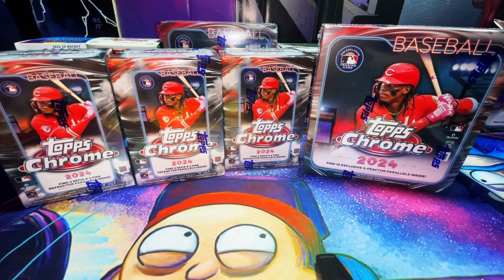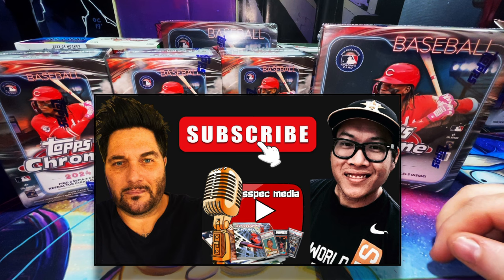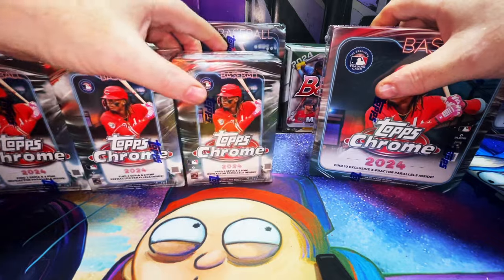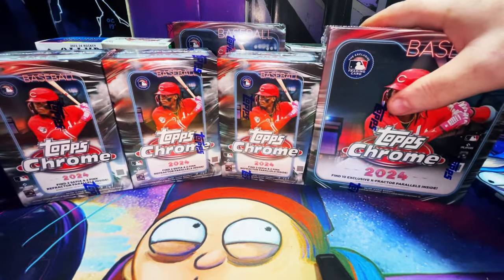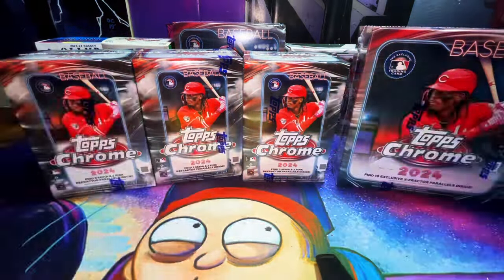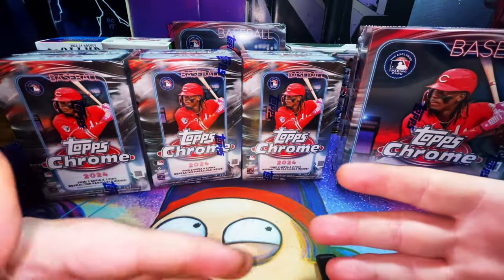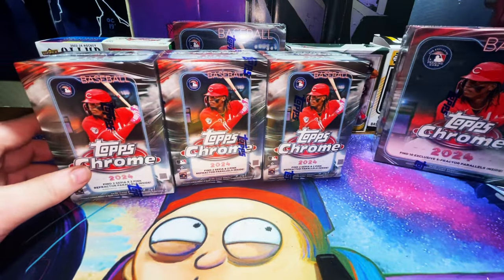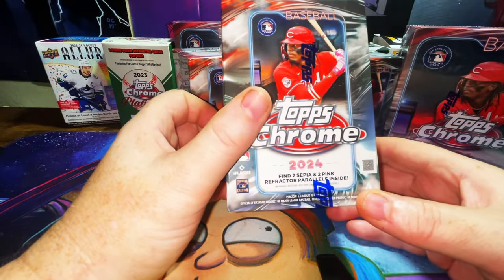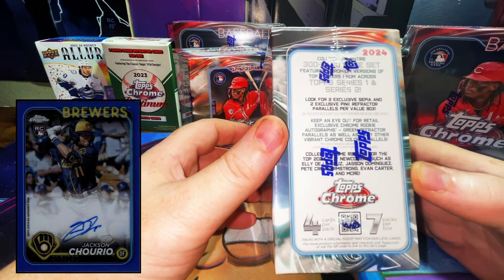What's up everybody, it's your boy Rich Taylor from Spec Media — YouTube channel, IG Live, and Twitter X — bringing you another baseball card box break video. We have one sealed mega box and three blaster boxes from the 2024 MLB Topps Chrome. Let's get into them. Starting with the blaster boxes, we get two sepias and two pink refractor parallels per box. Keep an eye out for exclusive chrome rookie autographs and green refractor parallels.